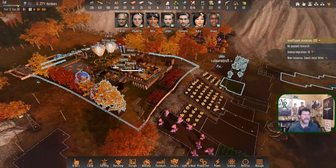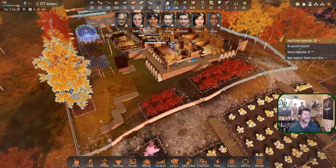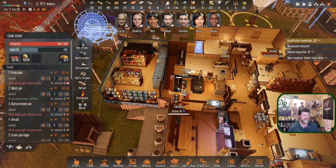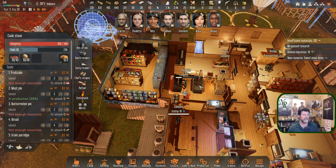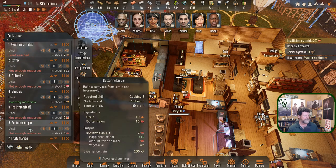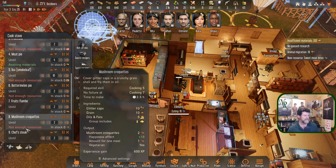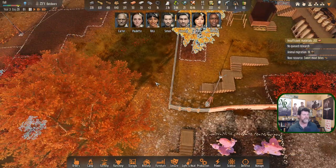Sweet meat bites - apparently it's the first time we've ever made an exquisite sweetened meal because we have so many sweet syrups. I went through and found there are only two recipes that use sweet syrups: fruitcake and sweet meat bites. The fruits flambé doesn't use it. So I found just those two recipes - there might be others I've never queued up before, and that's fine. We'll use these up while we can.